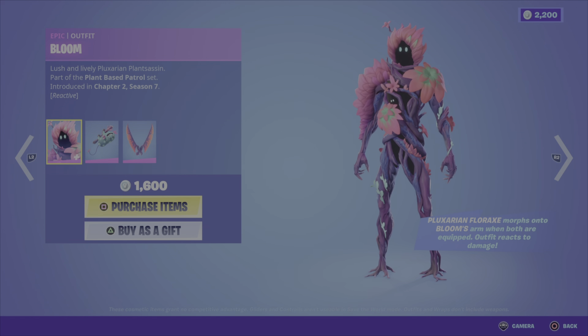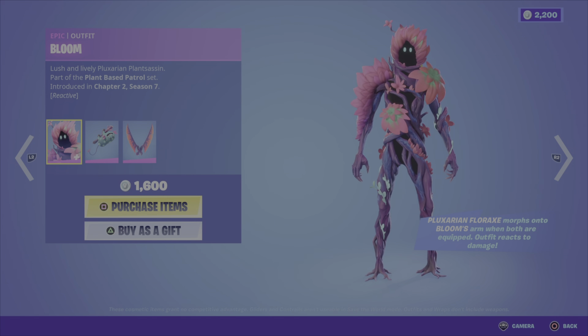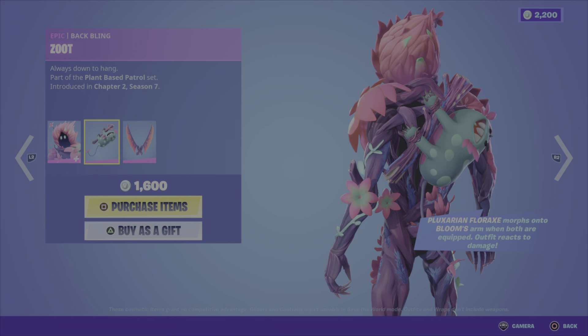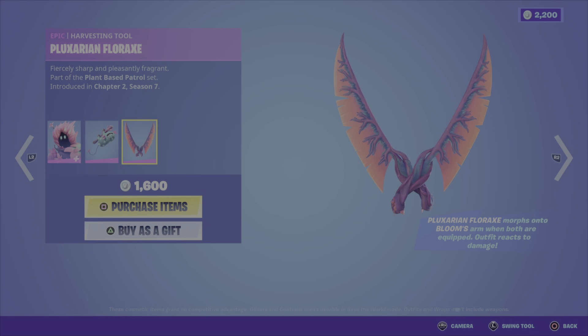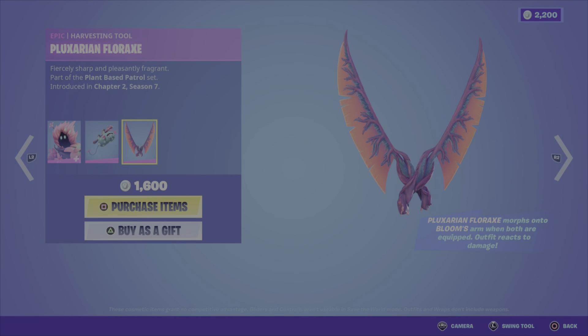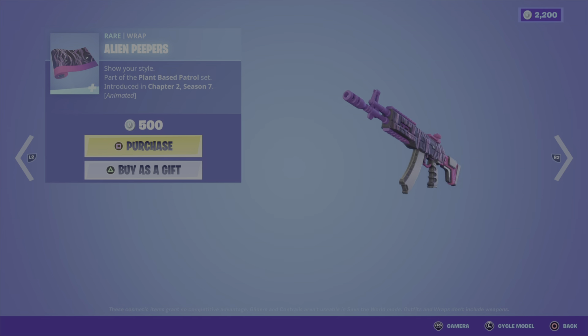We also have the Bloom outfit from the Plant-Based Patrol set, Chapter 2 Season 7. It's a funny looking one — not too sure how I feel about it. It is reactive and reacts to damage. We have the Zoot back bling, a funny looking creature hanging off a log or tree branch, and then we have the Pluxarian Florax Harvesting Tool, which can morph into Bloom's arm when both are equipped. That's 1600 V-Bucks for these three items.